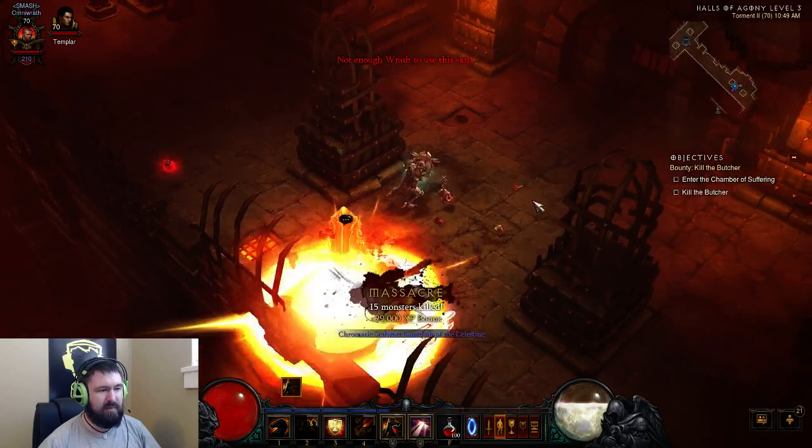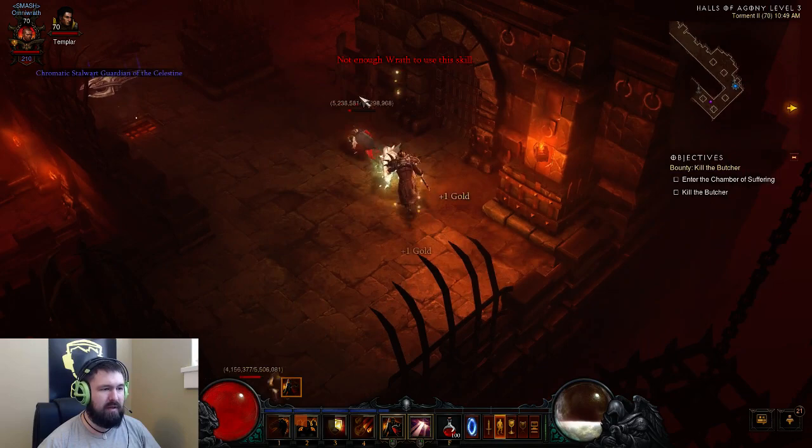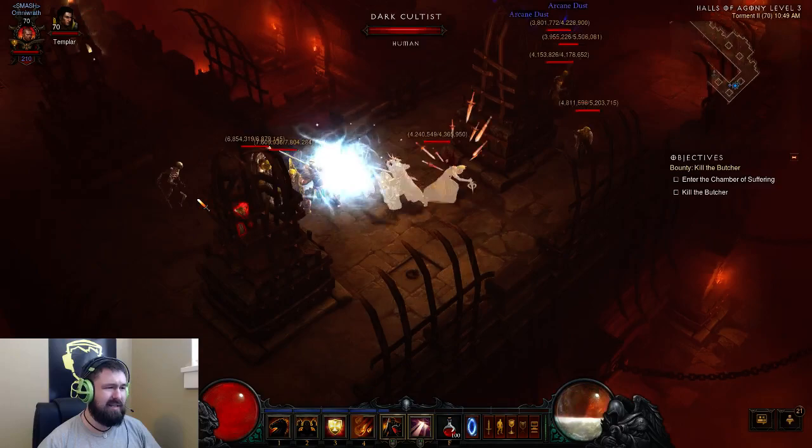Oh, here's a goblin — I'm glad we found one of these. I'm able to hit him with multiples of those. You see that one there that had like three of them crit. I wish I could have scripted this — like, I wish I was able to plan to get all these legendaries, and then I would tell you that it's only because this build is so good that you're getting all these legendaries here.